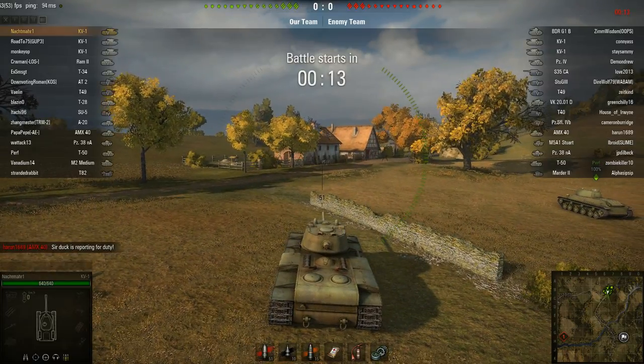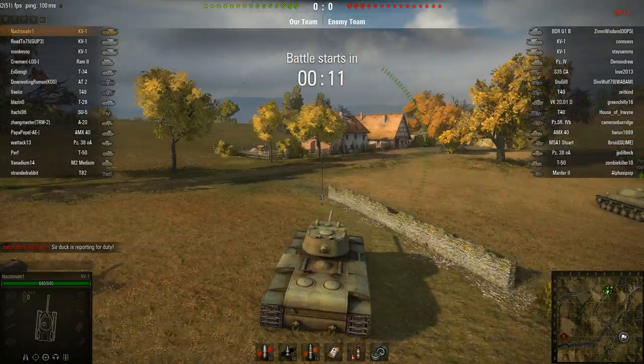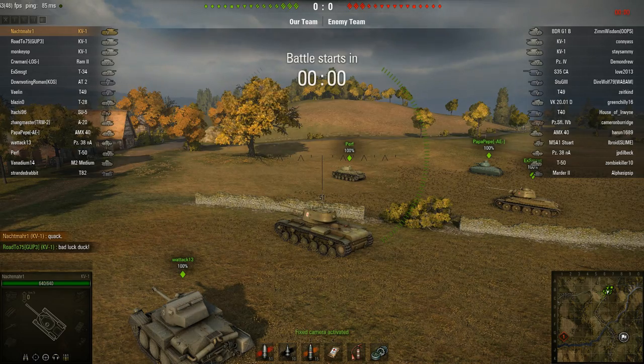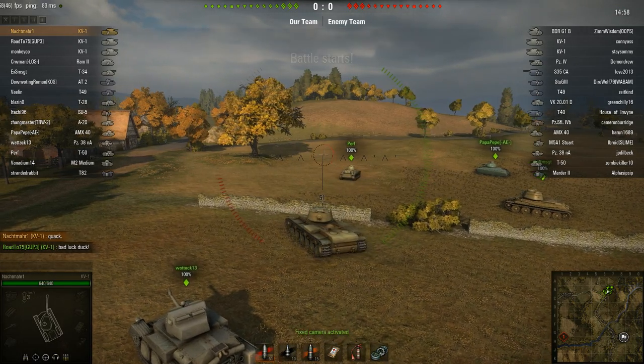This is the new match type on Red Shire, the encounter map. If you look down here in the mini-map, you've got the encounter map thing going on here. They spawn over here, we spawn over here. I'm not a fan of it, but this is a great match — a really, really fun match.